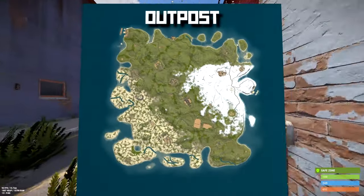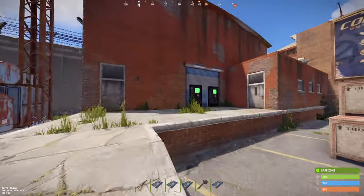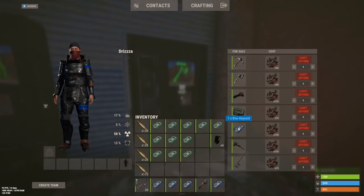If you're just trying to get straight to the blue card, you can head over to the outpost. There is a vending machine in the back where you can buy a blue card for 100 scrap. This is great if you're just trying to run monuments like Water Treatment, the Arctic Research Base, or Small Oil Rig, where you don't need a green card to get through the puzzle.